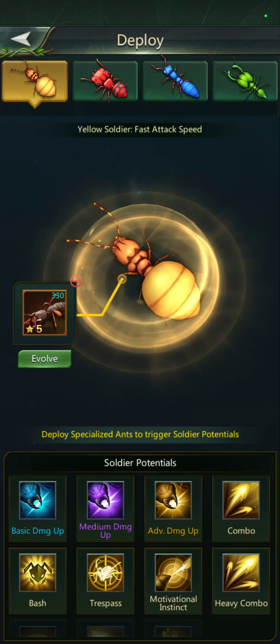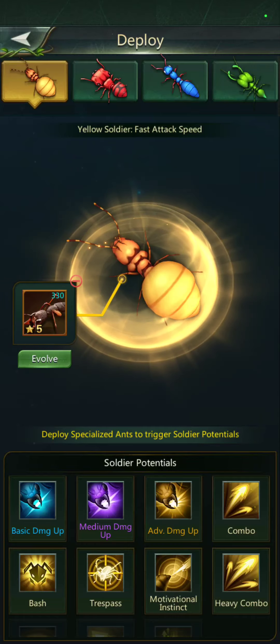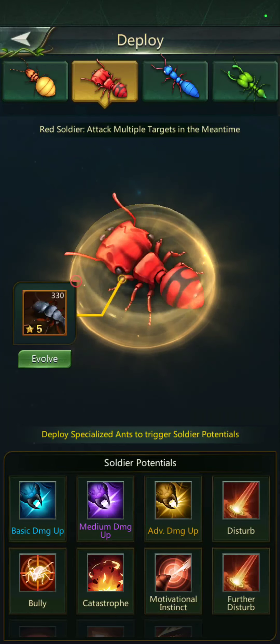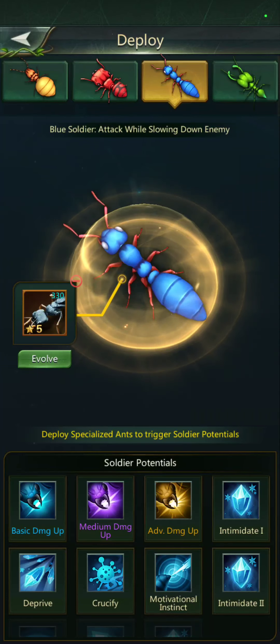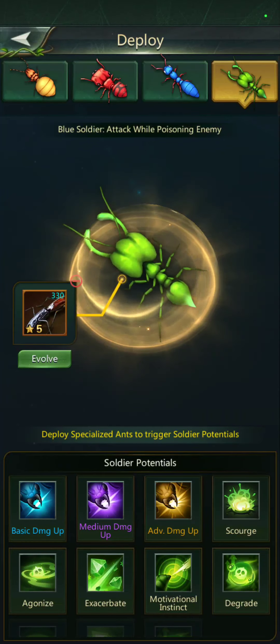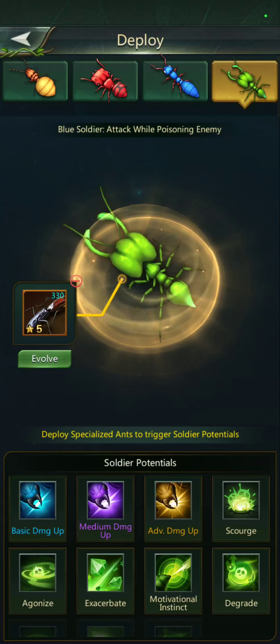It still doesn't seem to tell you the exact damage stats that it does, but yellow is fast attack and attacks multiple targets. Blue soldier attacks while slowing down the enemy, and blue soldier attacks while poisoning the enemy. Yes, it is raining — I do a lot of these videos in my car where I know I'll be less likely to be interrupted.